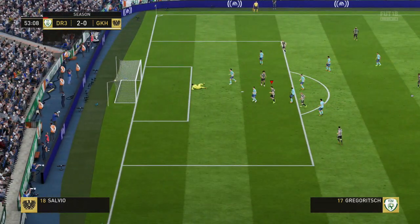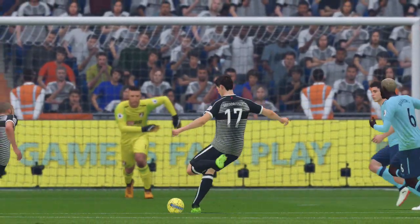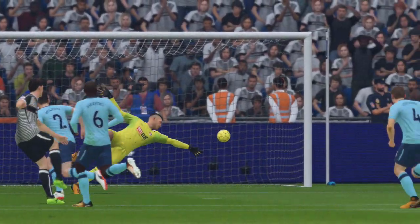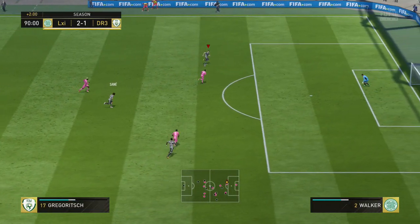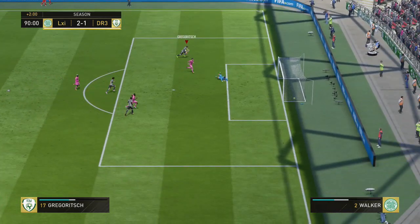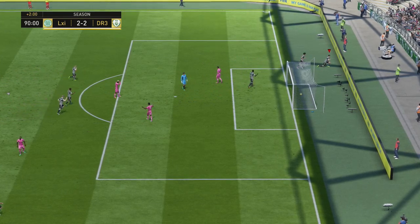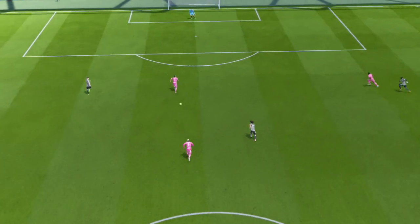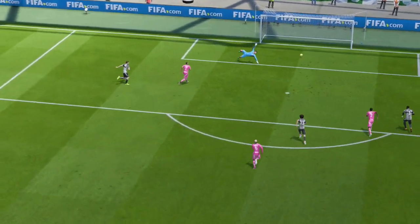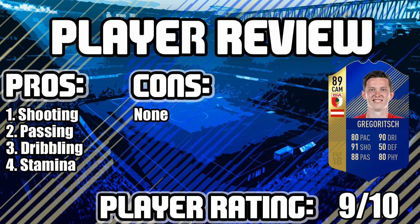The dribbling with this guy is just really, really good, and what a lovely strike too in the end. This guy is also left-footed — he only has three-star weak foot, so do try to stay to his left foot, because that left foot is lethal. Back-to-back goals there for Greg Odge, and what a lovely one on the 90th minute to secure the draw, which also secured us the title. A very crucial goal, and he just tucks it away with ease, even though he only has 81 composure — he did finish most shots I wanted him to.